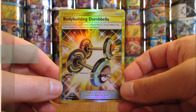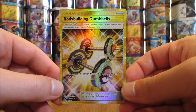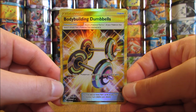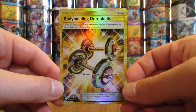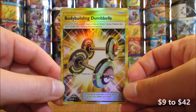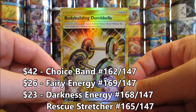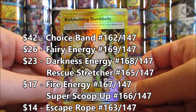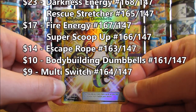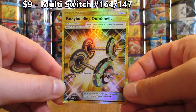The final type of card is the Secret Rare Trainer and Energy cards, which are the toughest to pull in Burning Shadows. There are nine total, averaging one in three booster boxes or one in one hundred and eight packs — three Energy cards and six Trainer cards, ranging from nine to forty-two dollars. Choice Band is the most valuable at forty-two. Fairy Type Energy is twenty-six. Darkness Energy and Rescue Stretcher are both twenty-three. Fire Energy and Super Scoop Up are both seventeen. Escape Rope is fourteen. Bodybuilding Dumbbells is ten. Multi Switch is nine dollars.